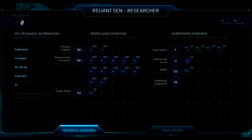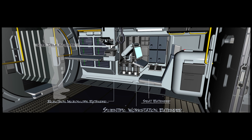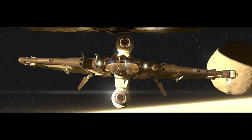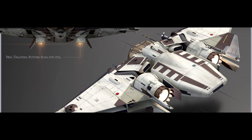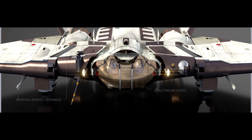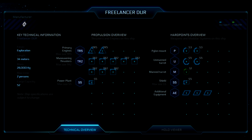At the same price range as the 315P, you also have the Reliant Senn. The interesting thing about the Senn is that it's a research vessel more focused on analyzing and studying than finding. The two careers go hand in hand, so if you want to move in that direction, the Senn provides more capability to study and collect analytical data than traditional explorers, but it probably won't be as effective in a more traditional exploration role. The ship has a great cockpit area, good visibility, and a cool flight model, though it's not necessarily fast or agile.